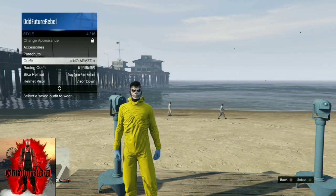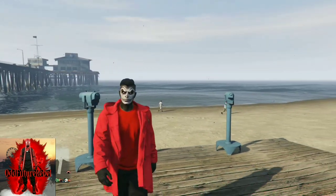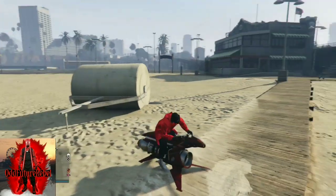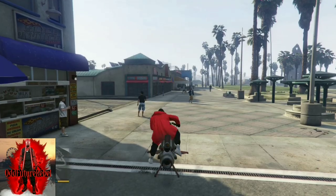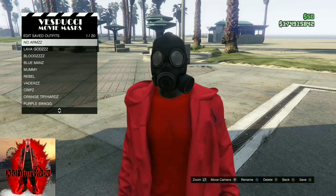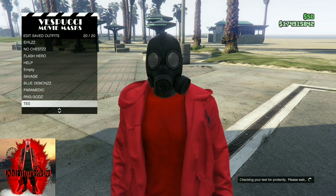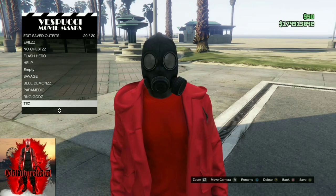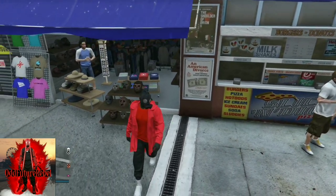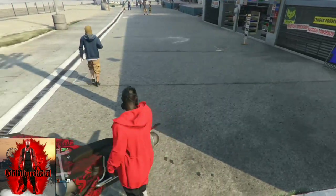Once you get the glitch to work, open your interaction menu, go to Style, and equip the outfit we made. Apply that outfit once, back out from the interaction menu, and walk away from the telescope — the gas mask should appear on your character. Make your way to the mask store and save this as an outfit one time.